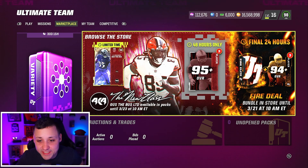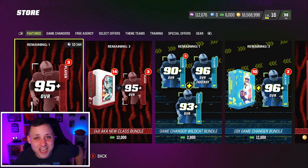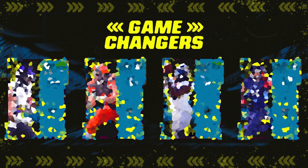We got Gus Edwards — Gus the Bus — the best halfback in the game. And number 85, the chief David Njoku, who I'm super hyped about. As you guys know we do got the Browns theme team, so this is a must-add card for us. It looks like tomorrow we're going to get another Cleveland Brown in the Game Changers promo.